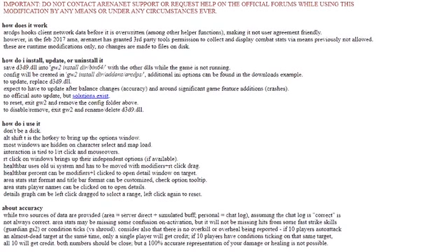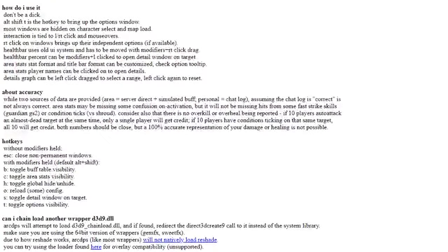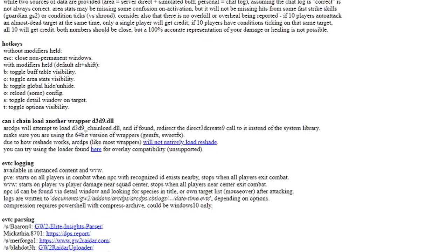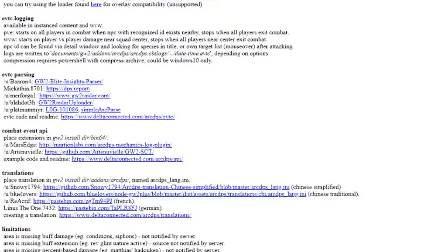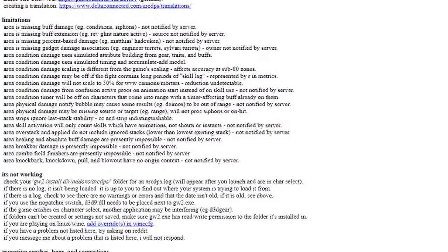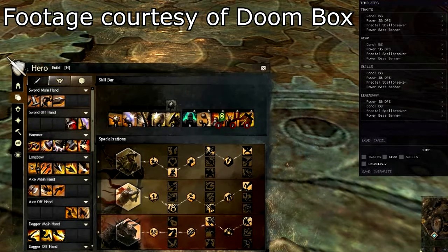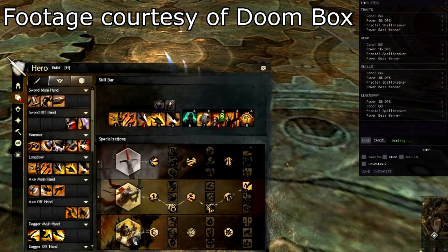ArcDPS came out, made by a guy called Delta Connected — Delta for short. He made ArcDPS, and it's really good. It works, and loads of raiders have used it for like four years now. With ArcDPS, you load it, select the build you want, and load the build. It's pretty simple.